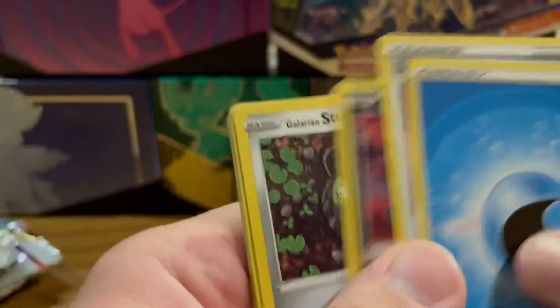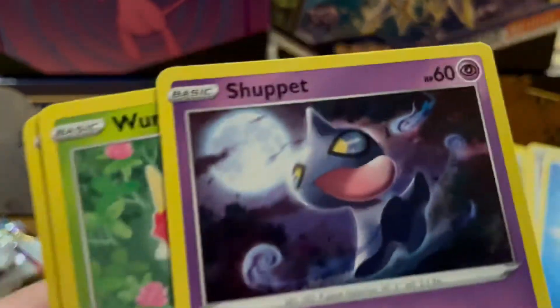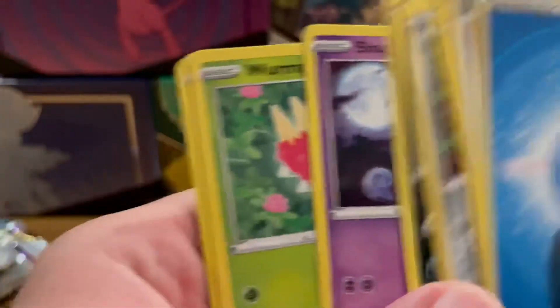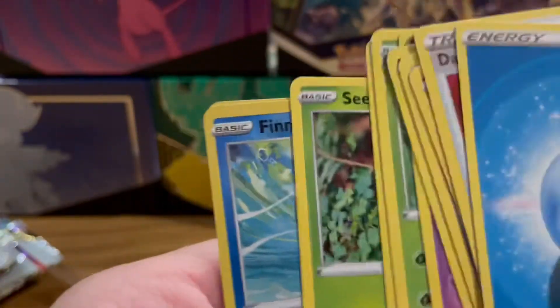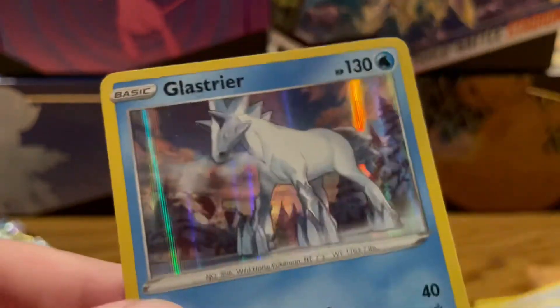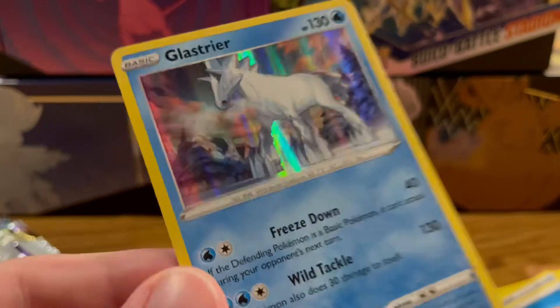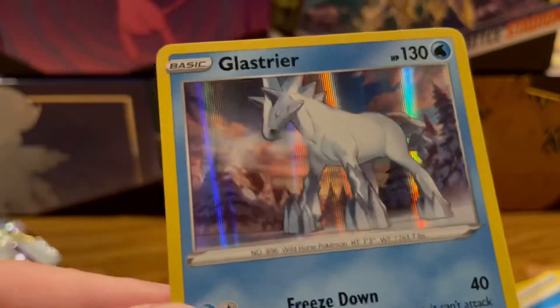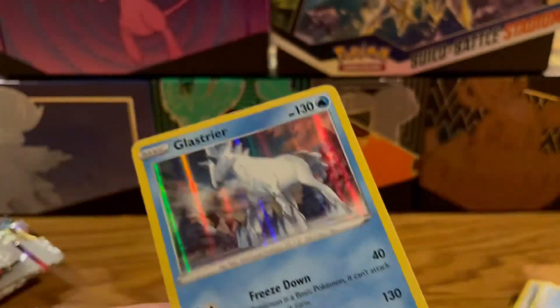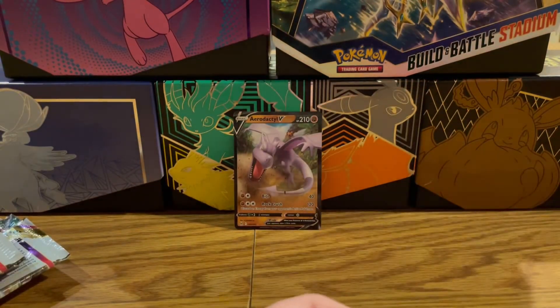More Galarian Stunfisk, Murkrow, Shuppet — oh man, I love that Shuppet card. Wurmple, Tynamo, Finneon, and a holo Glaceon. Wow okay! So this is kind of like the first artwork I think that they've had the horses separate without Calyrex on there. But okay, still technically a hit. So two out of six packs — not bad. The hit rates in this set, they're saying, are kind of bad.